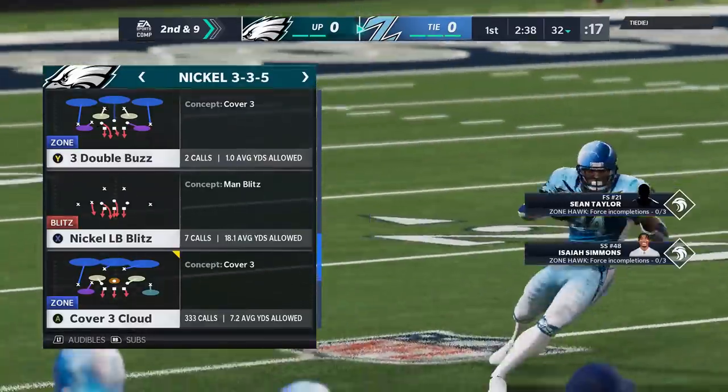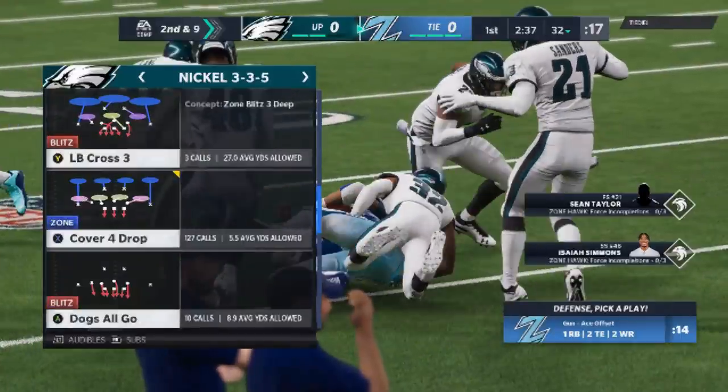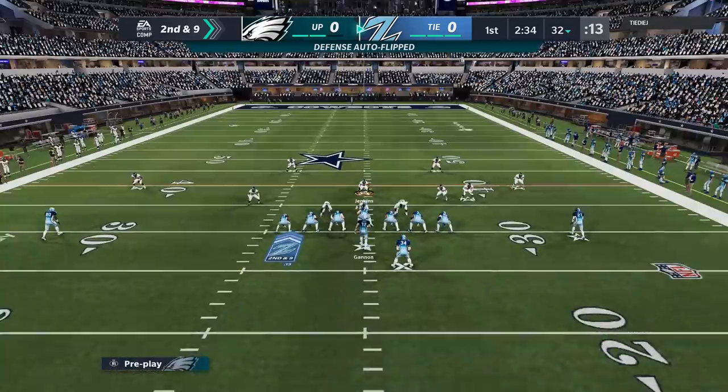The play that I used to run a lot more — the cover three cloud — that's still a very good defense. That's still one of the most turnover-prone, turnover-heavy defenses in the game, and I still have it in my audibles and use it from time to time. But I find people are getting used to that. The defense I'm using now, the cover four drop, this is the play we use pretty much throughout this entire game. We're going to switch formations depending on what my opponent likes to do.